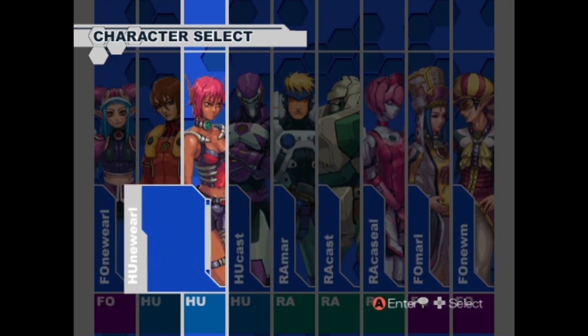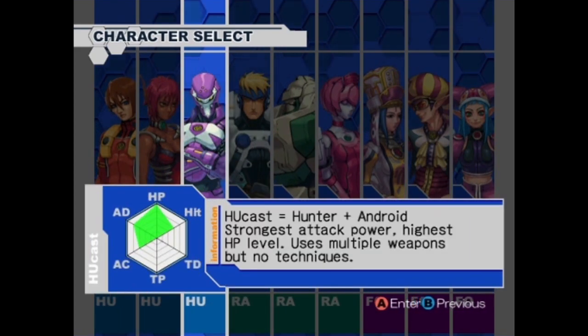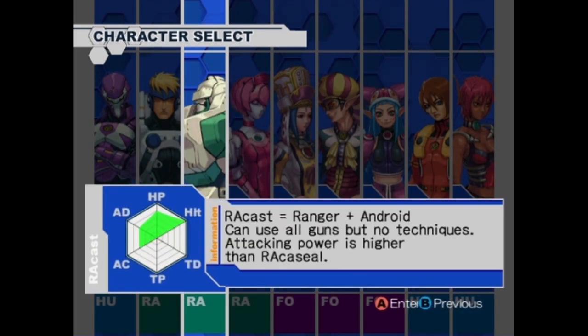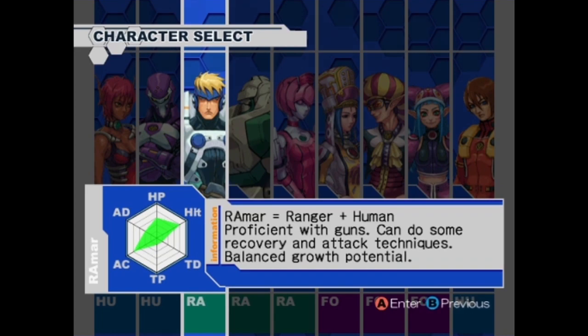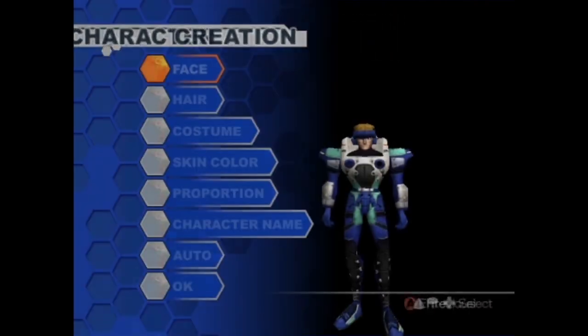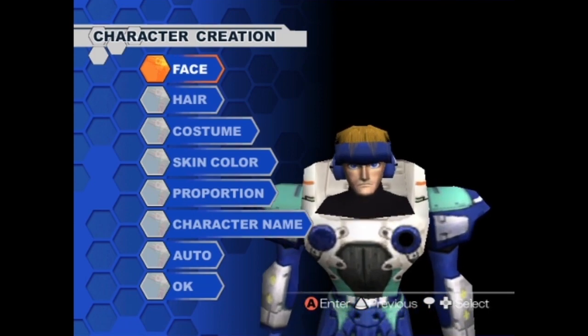HUmar - Hunter plus Human - good in close range combat, can do some recovery attacks. Oh interesting, these are all different things. Hunter plus Newman: strong technique attack with good balance. Hunter plus Android: strongest attack power, highest hit point level, use multiple weapons but no techniques - that sounds awesome. Ranger Android: can use all guns. There's guns in this! Ranger Human: proficient with guns, can do some recovery. Okay, we've got to pick a gun class - we're going with this one. So there's a class and a race that combine into interesting combos.